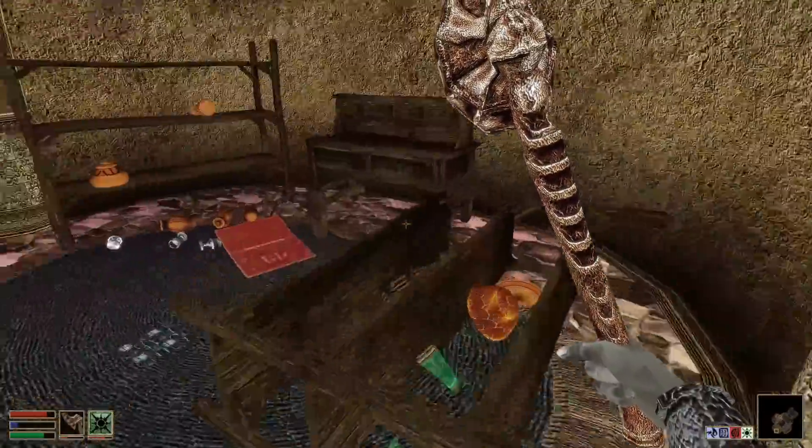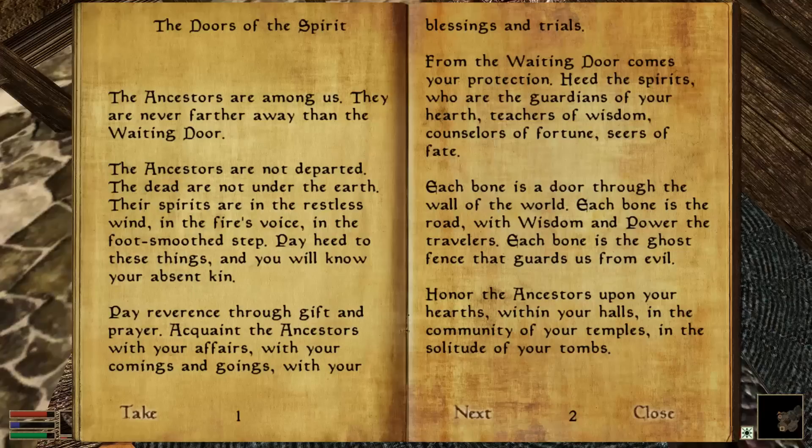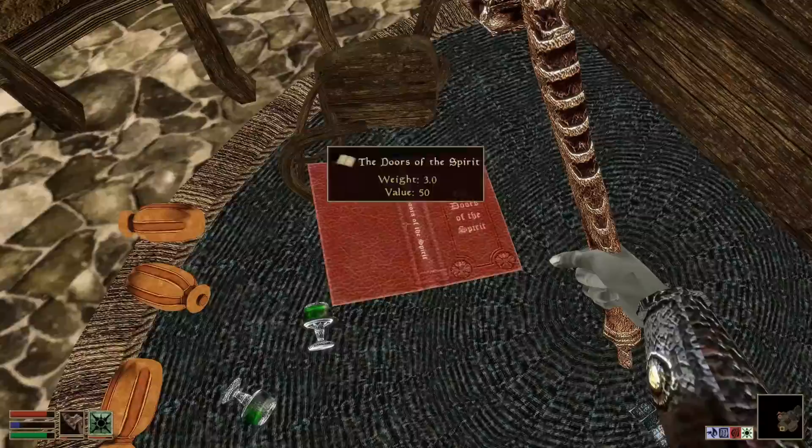Huline's probably going to be dead. She's alive — cowering in a room. The game reads some lore text: 'The Doors of the Spirits — the ancestors are among us, never farther away than the waiting door. The dead are not under the earth, the spirits are in the restless wind, in the fire's voice. Pay heed to these things and you will know your absent kin. Each bone is a door through the wall of the world.' With wisdom and power comes great responsibility, Spider-Man.